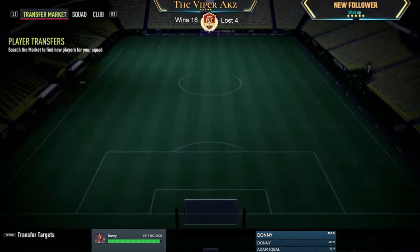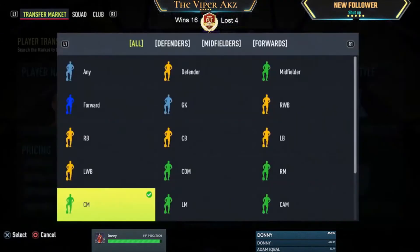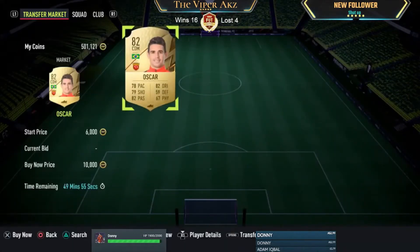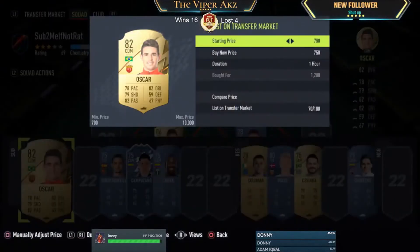Oscar in the center mid position is going for 5.6k on the market. We're also going to check the CDM position — there's only one on the market. We bought the card for 1.2k, CAM to CM at 4k, that's 5.2k, plus the CM to center defensive mid conversion brings it to 6.2k total. We're listing at 7.9k, so after tax that's around 6.5k profit.